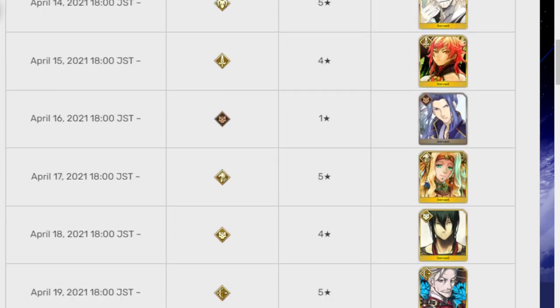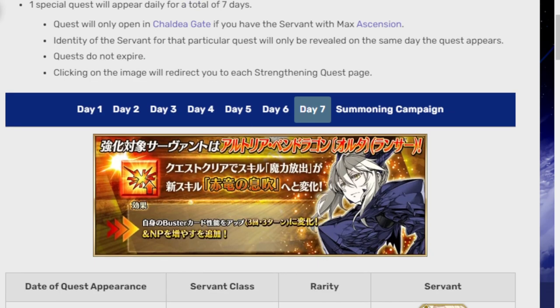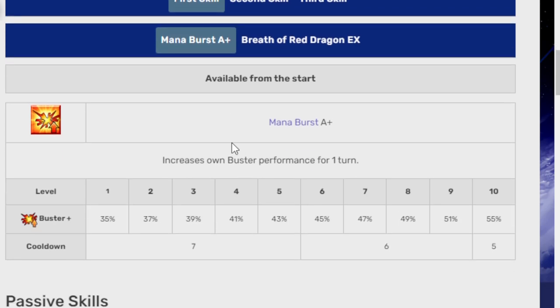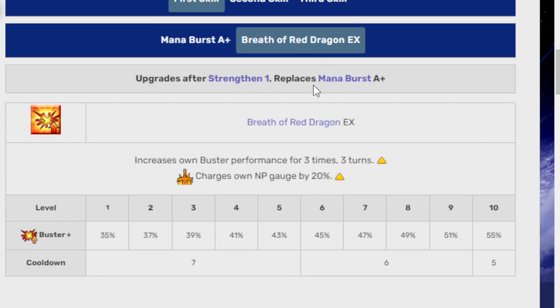Next is Lancer Alter, who is story-locked, and this is a buff to her buster skill. Previously it was Mana Burst A+, which increases own buster performance for one turn. Now it becomes Breath of the Red Dragon EX, which increases own buster performance for three hits over three turns, and charges her own NP gauge by 20%. The buster up is 55% at max — that's pretty good.